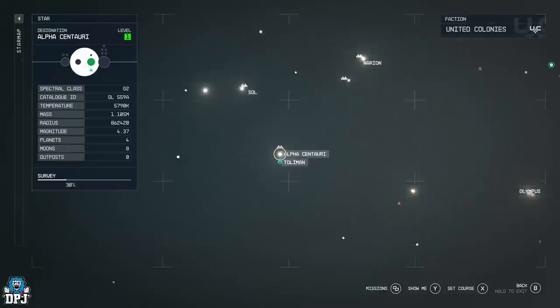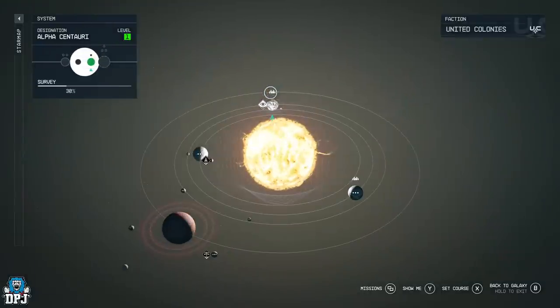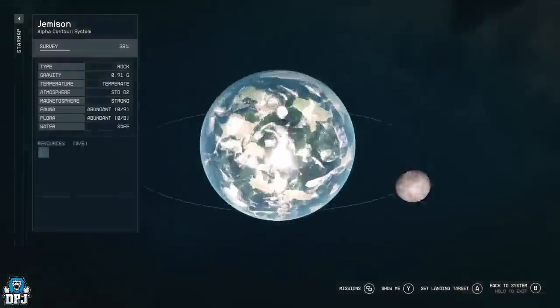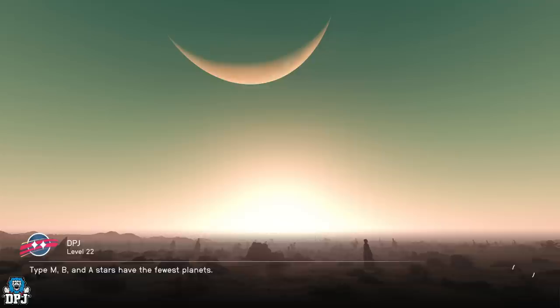So you want to come to Alpha Centauri right here, and you want to come to Jameson right here, and you want to land at Mass District, which is this one right here. Just click on this and you want to fly down to this.